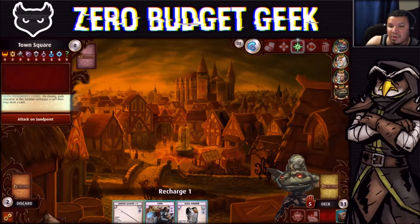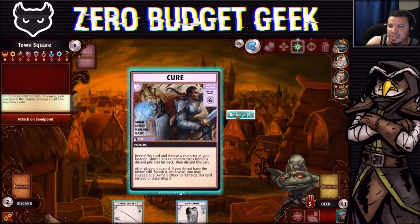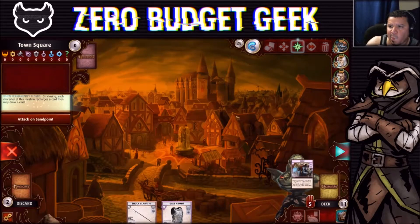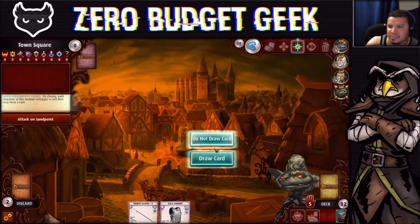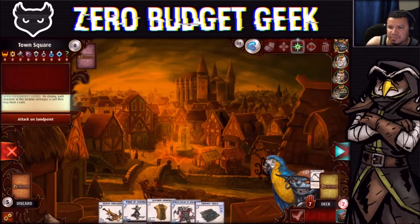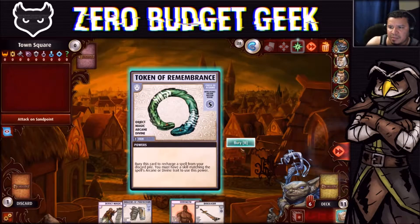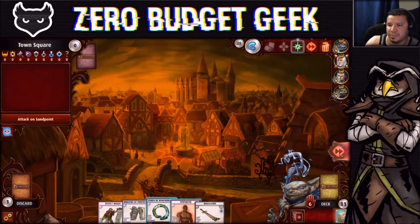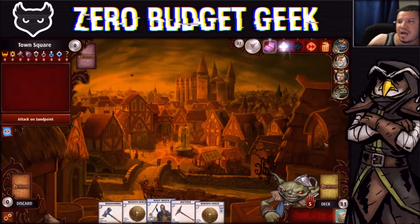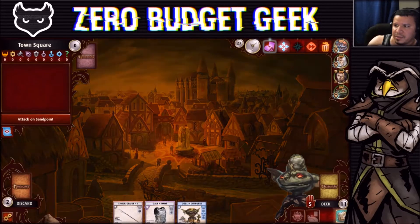I have to recharge one card — I think recharging the Cure right now is not the worst idea. We don't need it anytime soon. Token of Remembrance — I think we're okay. We're done here. Kind of a mistake with the card draw, but overall fine. All right, whose turn is it? It's the Fighter's turn.